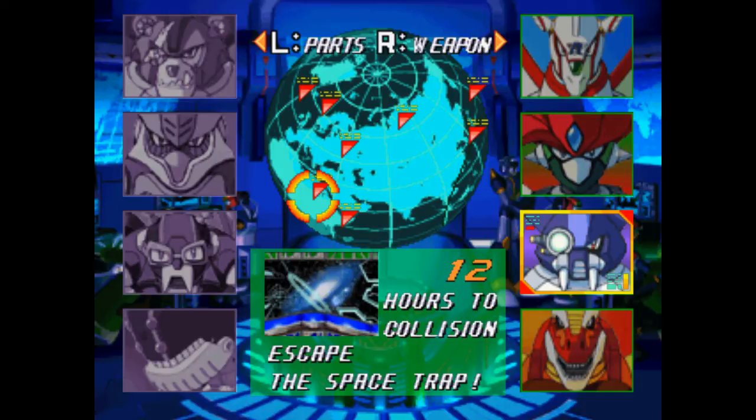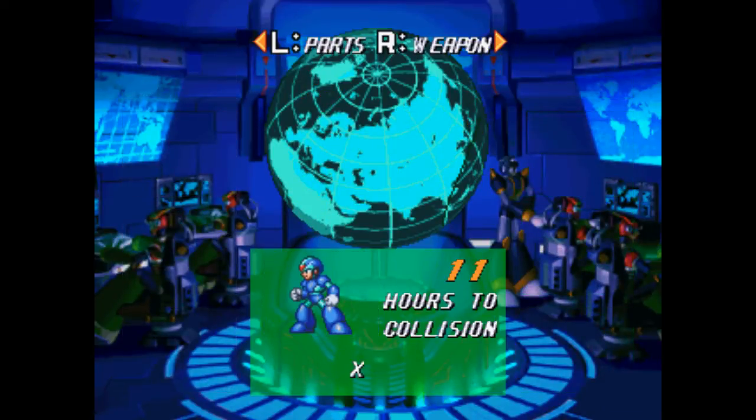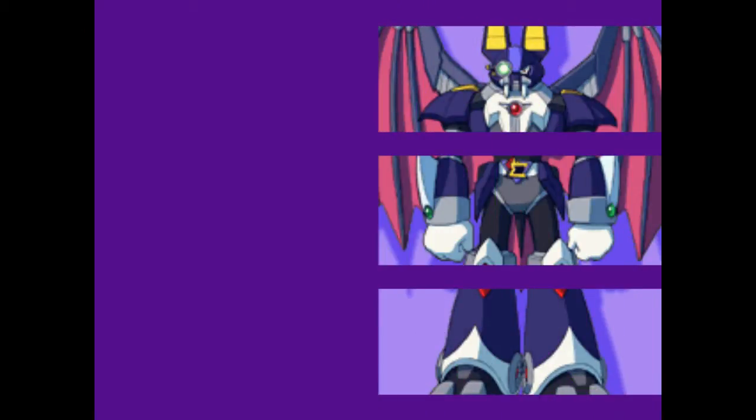Despite being slightly harder than Grizzly Slash, he's still a mockery. Three years ago, Sigma created him, but he escaped and went into hiding. Unfortunately, poor guy was so weak that Sigma forgot he existed. That's just insulting. He's named after Dizzy Reed — that's the stage name of the keyboardist from Guns N' Roses. For once, he actually has a cooler name in Japan, at least in my opinion: Dark Necrobat. His weapon, that he rarely uses, is the Dark Hole, and he's got a fuel tank.